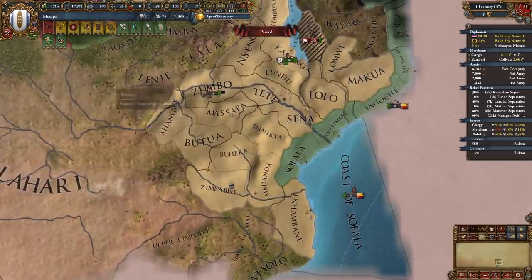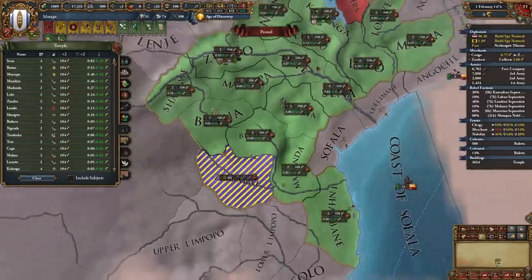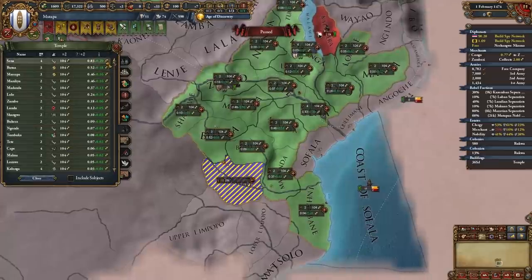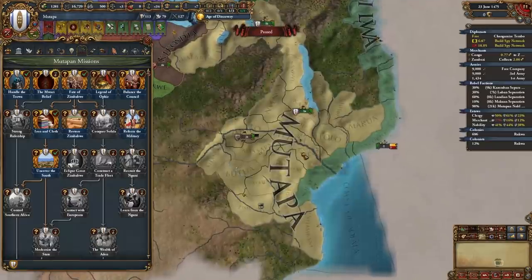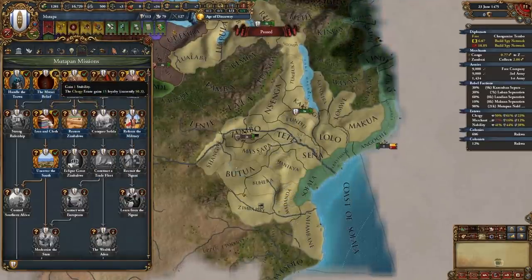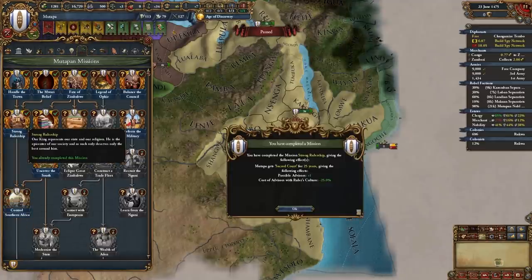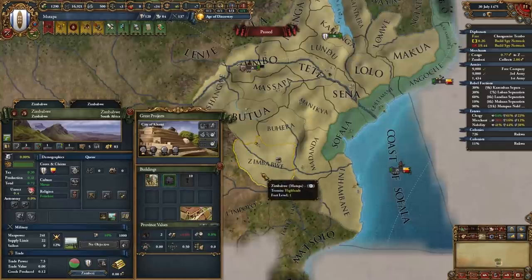Once you get to admin or diplo tech 4, start building buildings immediately, particularly in Zimbabwe first. We also need 5 churches for the Mawari Belief mission, so build those churches in the provinces where you'll gain the most from them. Once you construct those 5 churches you can unlock the Mawari Belief mission, which gives us stability and lets us advance down the mission tree and unlock the Strong Rulership mission. This mission guides us towards conquering the entirety of South Africa, and building a church in Zimbabwe gains us 1 tax dev.